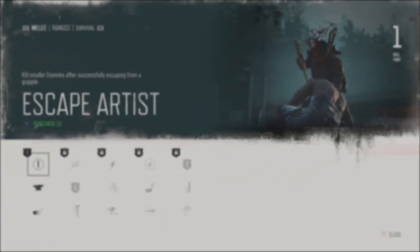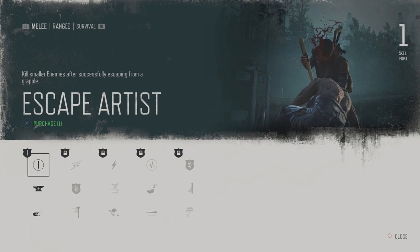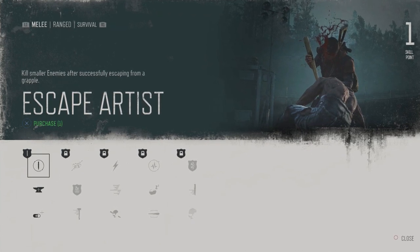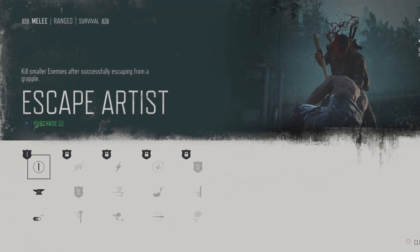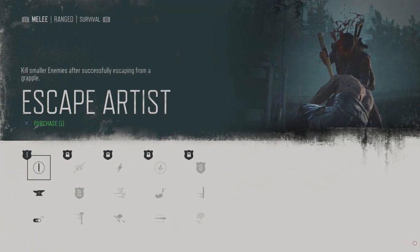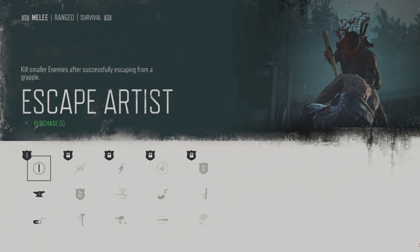Escape Artist — Melee Combat. When facing multiple opponents at once, you're likely to be grabbed by one of them. The Escape Artist skill not only allows you to escape their hold after mashing the button prompts, but also deal a deadly counterattack for an immediate kill.